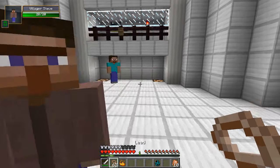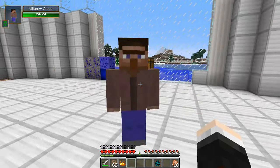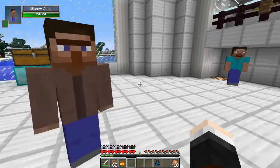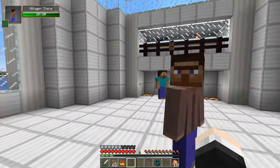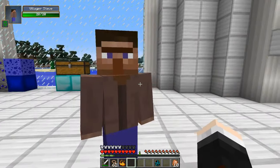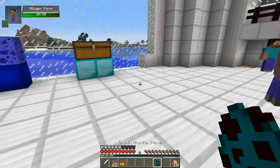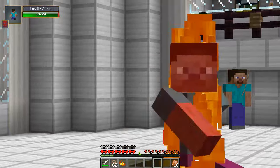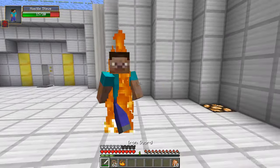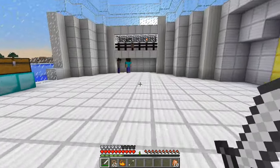Villager Steve is up next - look at him next to his normal Steve friend. I can't grab you and I can't trade with you either. These guys don't do anything but look serious - compare him to normal Steve, there's villager Steve, a beautiful looking specimen. Next up, hostile Steve - he looks a little bit ill. He will burn in sunlight but he will also attack you. He drops arrows - very cool indeed.